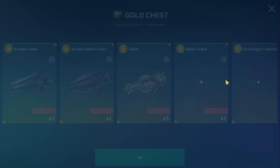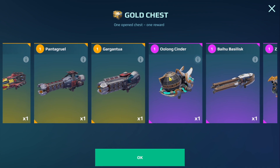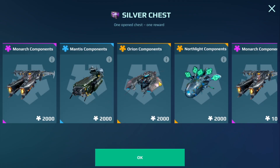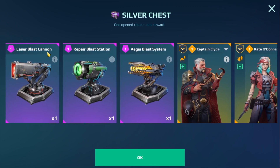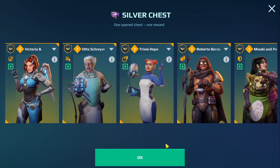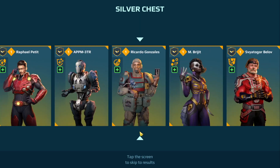I was looking at the bigger chest but there are some good prizes — I'm going to go for the middle silver one instead. I'm trying to get components for the Monarch, which is the mothership I currently have. There are some good turrets here too. If I win a pilot I don't have the bot for, I can always sell it. Let's take my chances and see what I get with this middle chest.